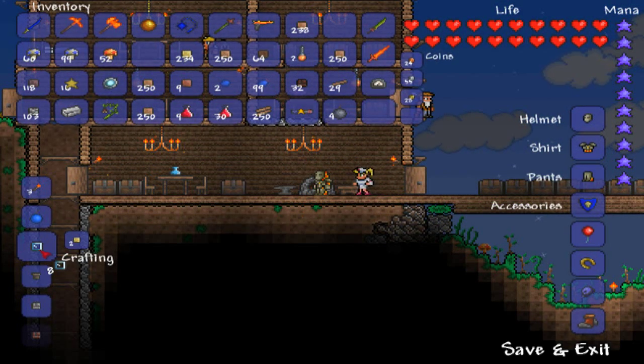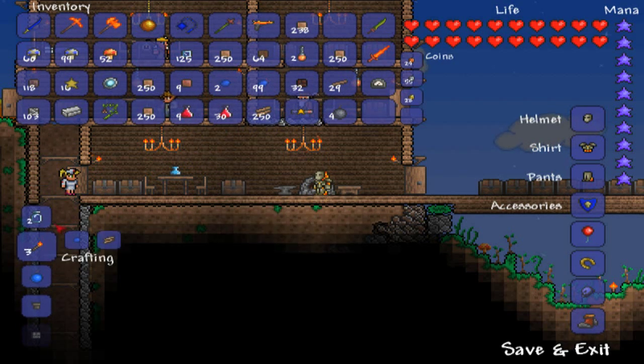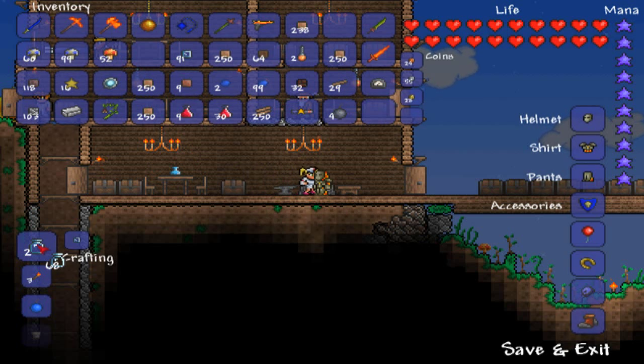Now that's it for the mushroom farming. To make the potions you need bottles and an alchemy station. To make bottles, use sand in a furnace to make glass - you need quite a lot so it's worth getting as much as you can. When you've got all the glass, just make the bottles, which takes two pieces of glass each. Make as many bottles as you can.